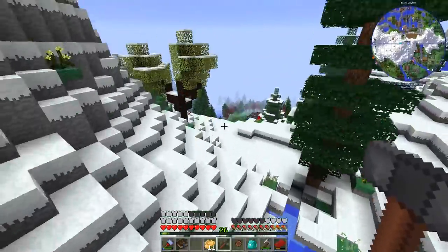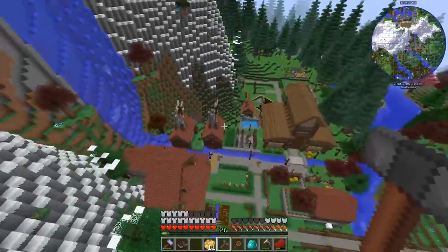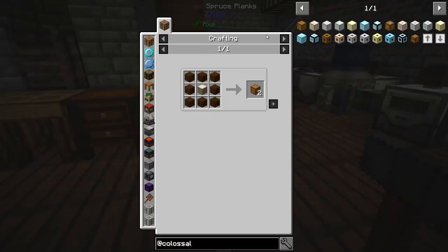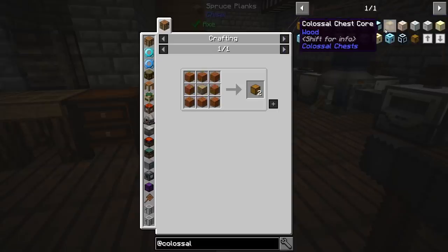Slime boots have redefined how I get across the map. This is amazing — I love it to bits. So the first thing we're going to do is a colossal chest. These are pretty easy to make, I think. I can't find much documentation on them, but they don't seem to have that much to them.